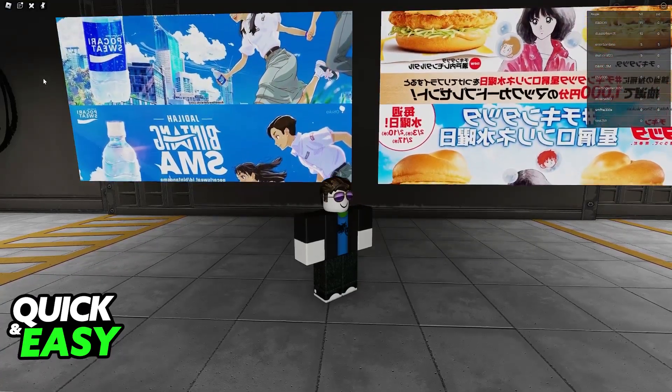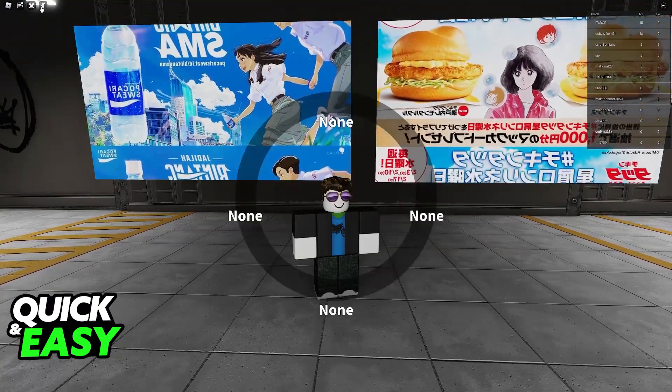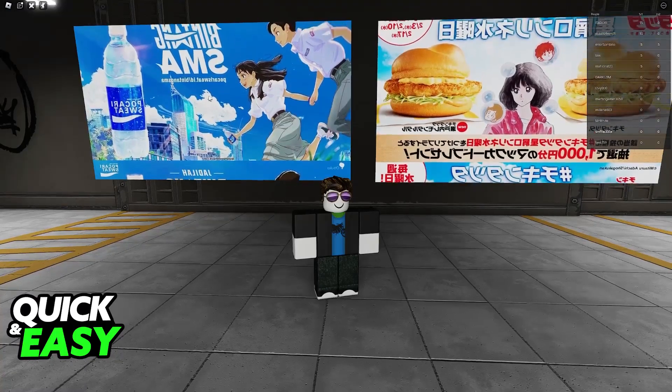All that you have to do is join the experience, and if you look at the top left corner of the screen, you will find this little dancing icon. If you click this, you will be able to find all of your emotes.